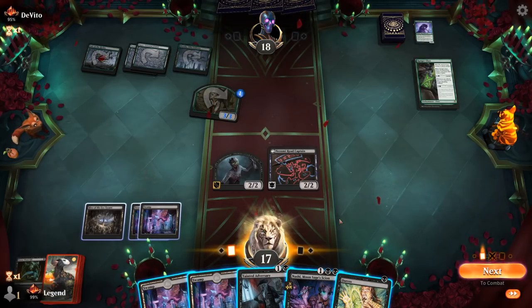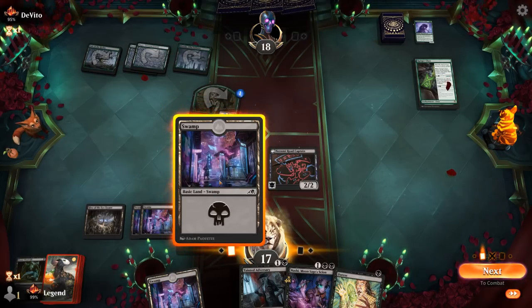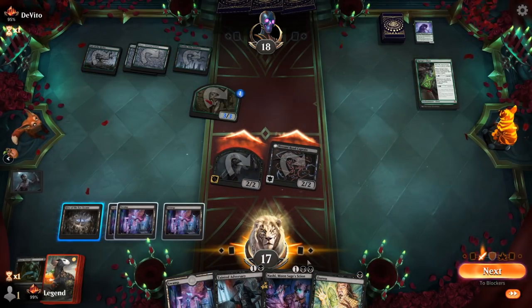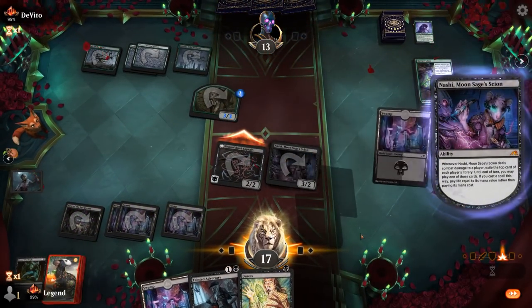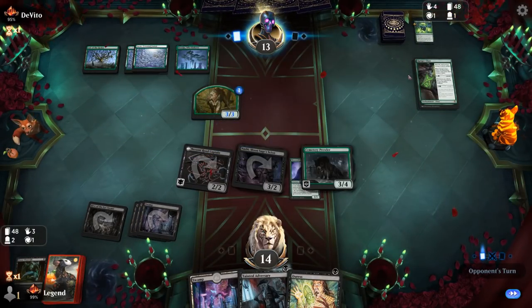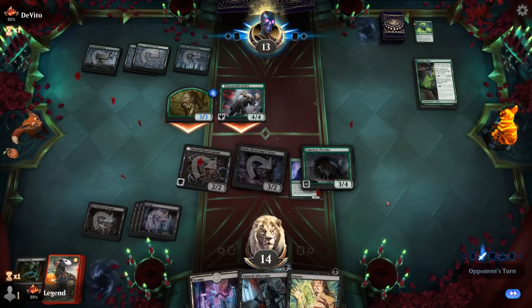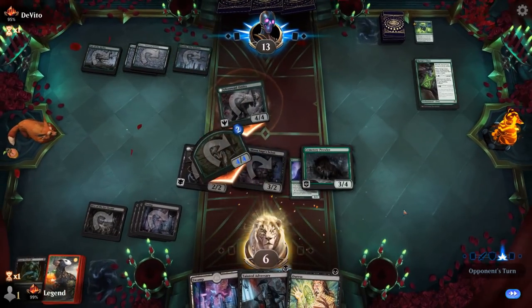The rest is tempting to grab — we could snipe a planeswalker or a five-mana enchantment. But we go for Nashi while we have the opportunity and pick up the decayed zombie. Prowler connects and we probably want to make our creatures cheaper. Keeping creatures in the graveyard could be good if we draw Trespasser to drain the opponent. The opponent plays an Oddity — fine. They attack for eight, but we get to connect with Nashi again and have a deathtouch creature as a good blocker.